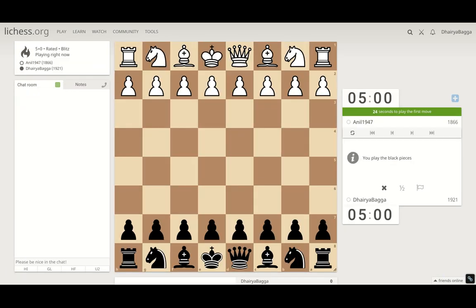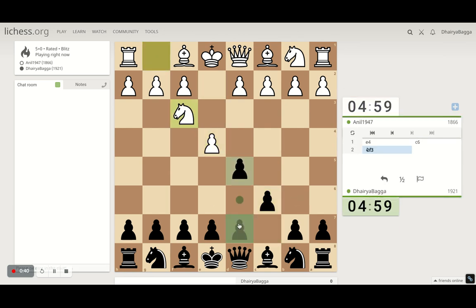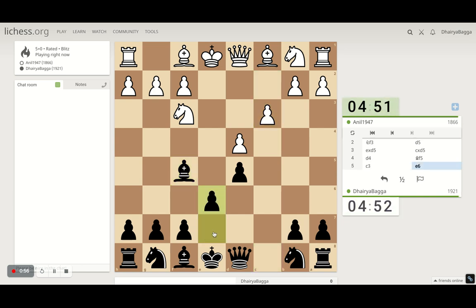I got the black pieces here. I'll play the Caro-Kann Defense, which starts with c6, and the next main move is d5. If he captures, which he does, I can take back and develop the light-square bishop first on f5, and at some point play e6 as well.